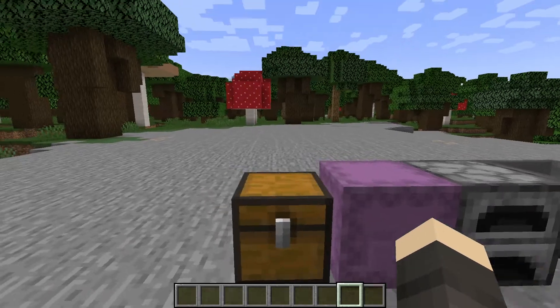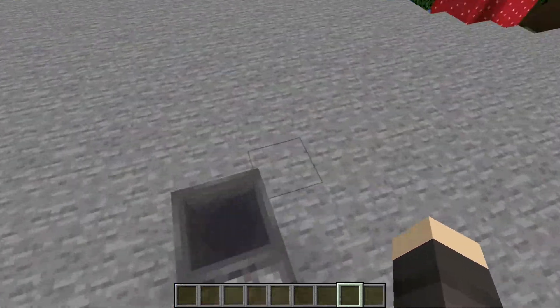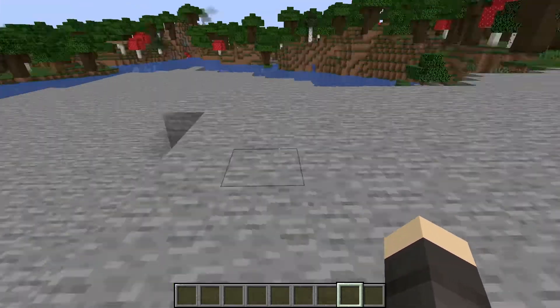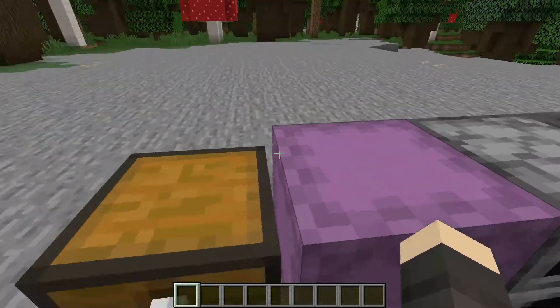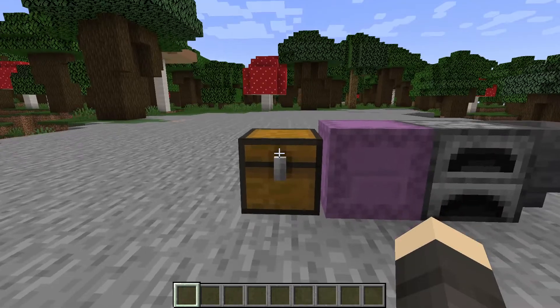Hoppers, furnaces, shulker boxes, chests, etc. — no other players can come steal stuff from them. All you need to do is shift and right-click the block.